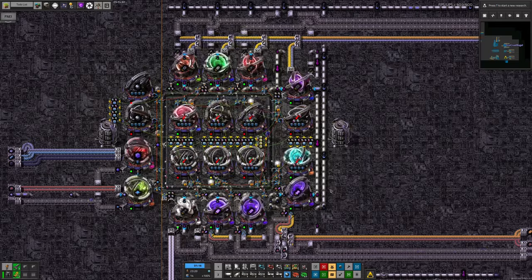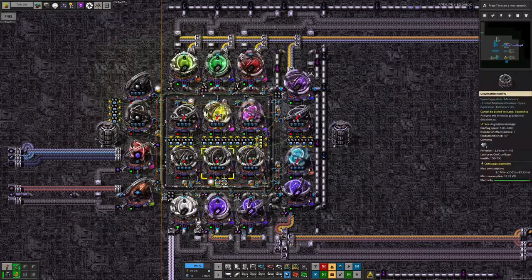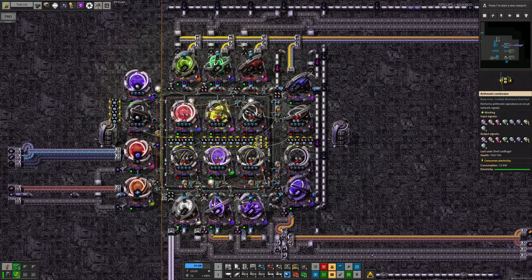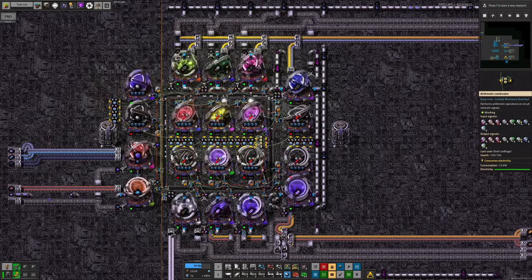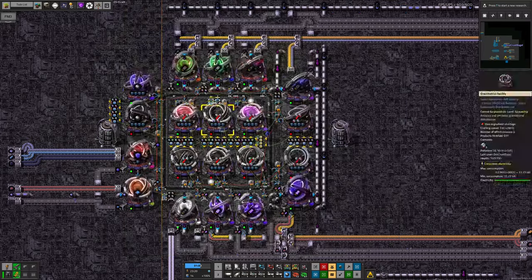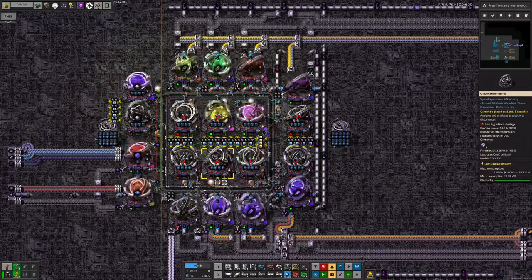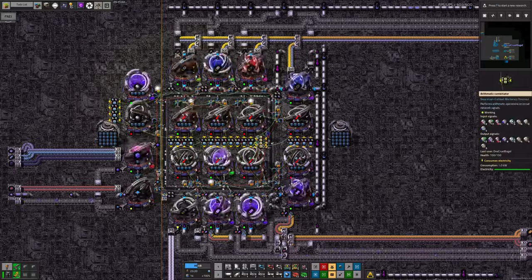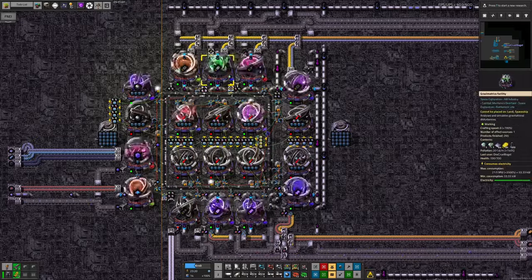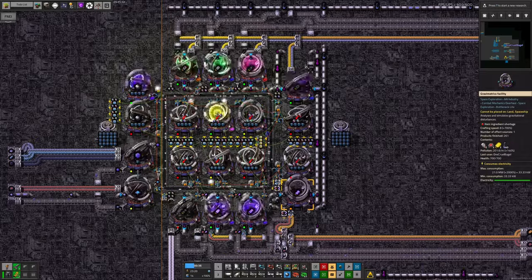I could make it all run a little bit faster by putting speed modules in the two beacons on either side. As it is, I feel everything is running quite nicely and smoothly. It's actually still a little bit out of alignment, but let's try adding speed modules. Now everything is running a bit faster. We've got a few of the folders in the middle still running, and you can see all the machines are running nearly all of the time. I think this is a pretty good design.